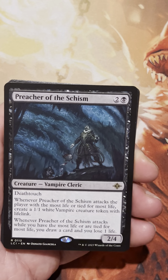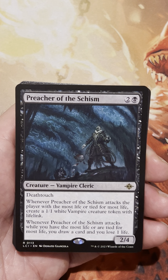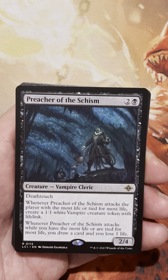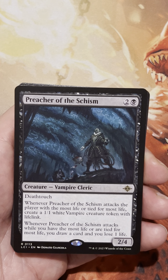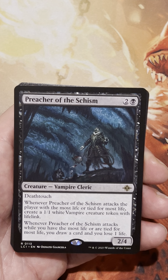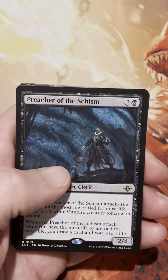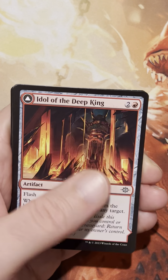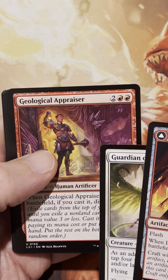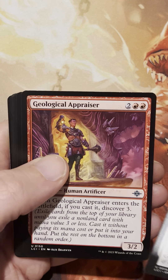So this is a rare here — Preacher of the Schism. I've heard very good things about this card. People are pretty stoked on it. They think it's pretty strong the way it can defend as a 2/4 with deathtouch, and it can get on the offensive too, making vampire tokens. If we have the most life or are tied, we draw a card and lose a life. A lot of text, but interesting. And then Idol of the Deep King. The Geological Appraiser was recently banned in the Pioneer format — it was part of a combo.